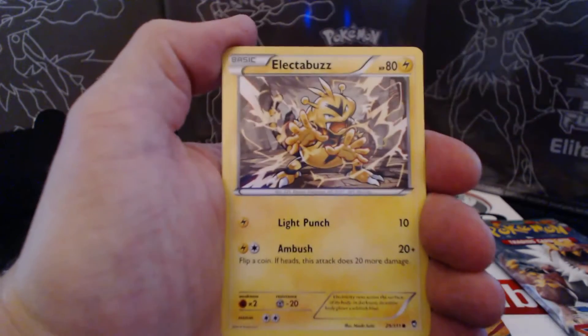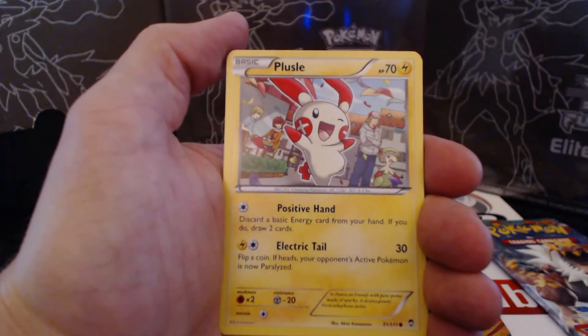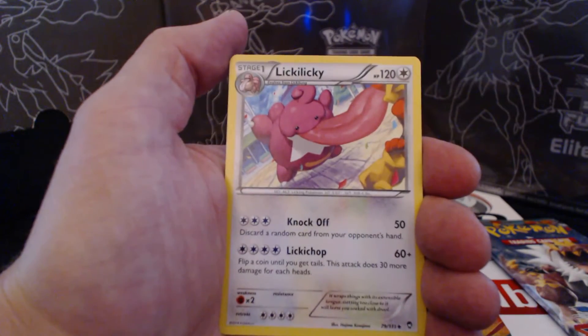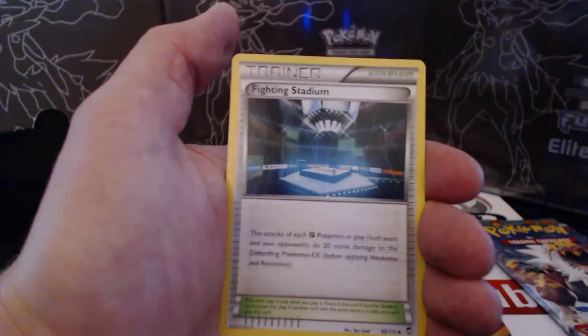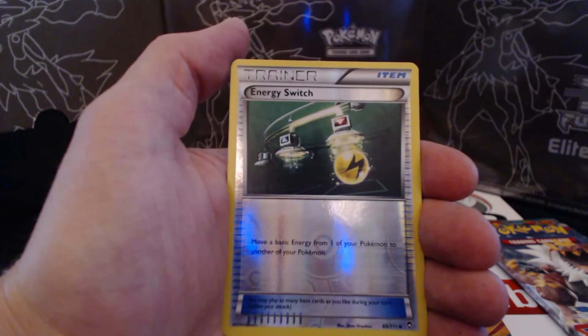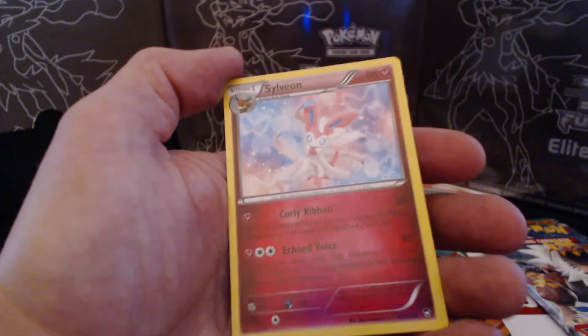Trapinch, Electabuzz, Polywag, Plusle, Pikachu, Licky Licky, Full Heal, Fighting Stadium, Shiny Energy Switch, and a Sylveon Rare.